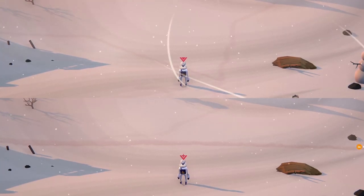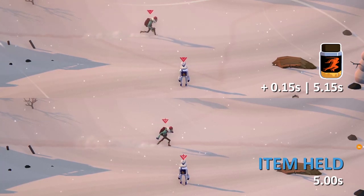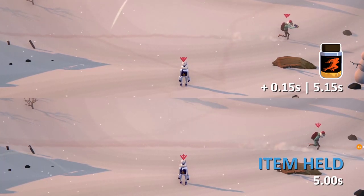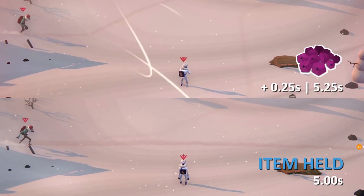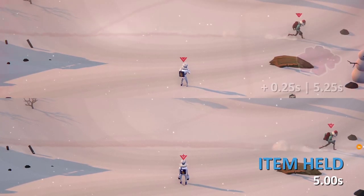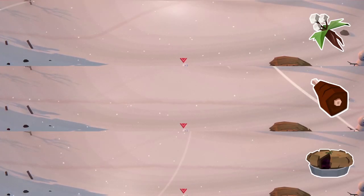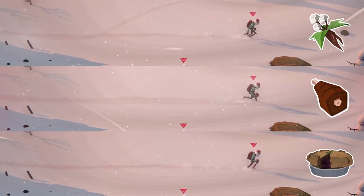Consuming an item while running will slow you down depending on the consumable. The quickest item to consume is the Trader Speed Supplement, adding 0.15 seconds to our overall run time. Consuming food will add 0.25 seconds to your total run time — I tested this with a cooked berry, cooked meat and a pot pie. White herbs also fall into this speed bracket, adding 0.25 seconds to the total run time.